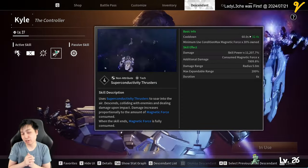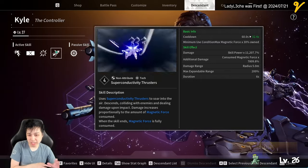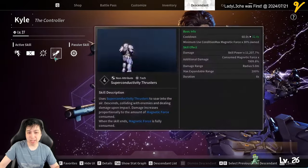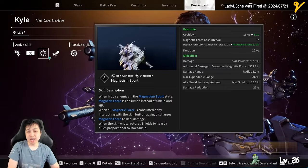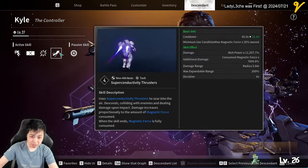I usually use the superman move when I'm not aggroed, because using it drains all your magnetic force. If you lose all your shields you become super vulnerable, and you can't trigger Magnetic Spurt if you have no magnetic force since it drains over time while active. So you've got to be careful when you use the superman move.